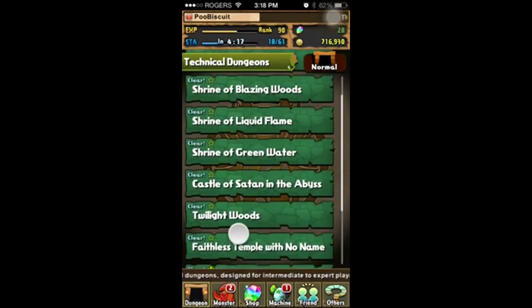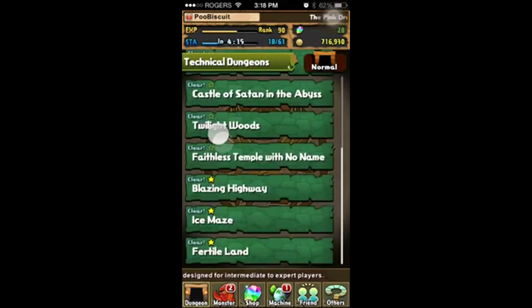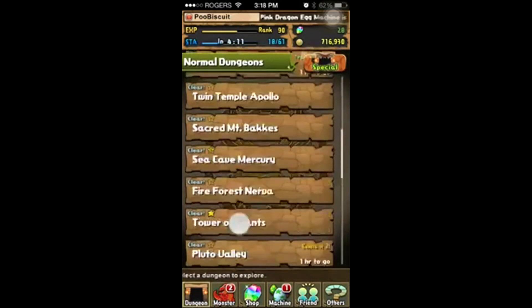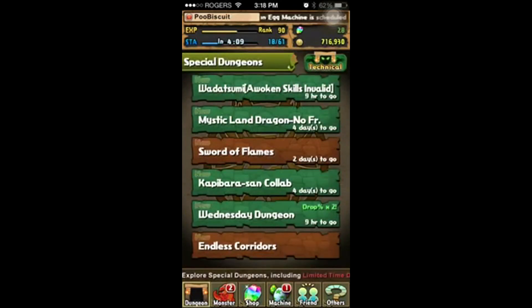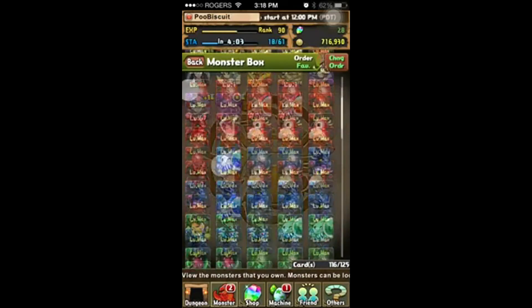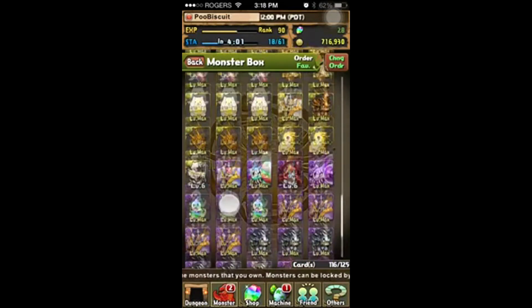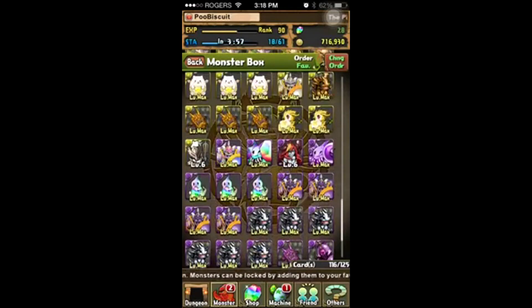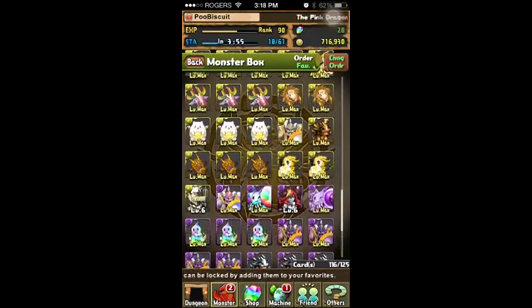The purple and yellow — dark and light — Pengdras are harder to get. You can only get them from a special dungeon called Pengja Village, which comes up every once in a while. For those ones you also need metal dragons, not emerald dragons. I have some yellow ones here and also this gold dragon — I just need Dragon Plants to level them up.